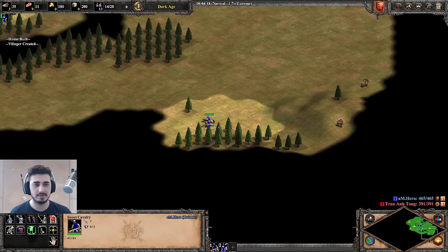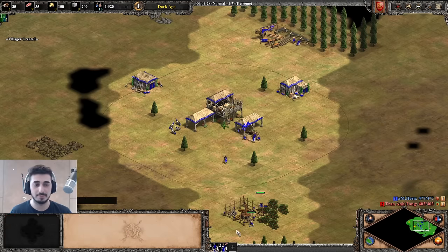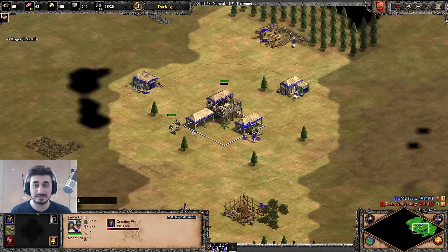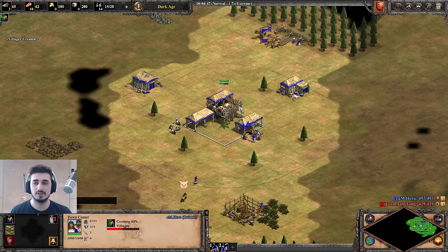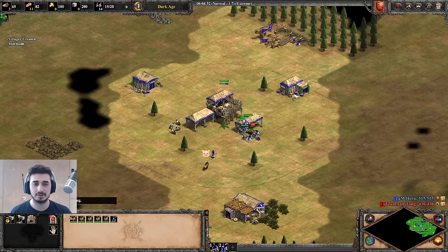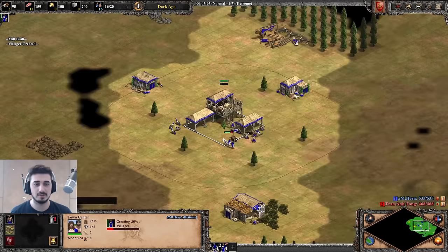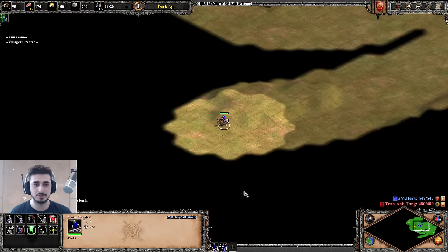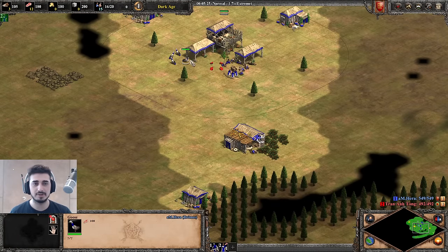Now I'm going to be getting my second boar in soon. The reason why you take boar, sheep, deer, and berries in the early game is because farming right away costs 60 food to make a farm — it's way too expensive. These natural resources get you good food early on, and you rely on farms later when you have a bigger economy. Luring in the second boar is the same process: bring it under, garrison the villager, take it out. It's hard to do early, especially as a new player, but once you practice the dark age it becomes pretty easy.